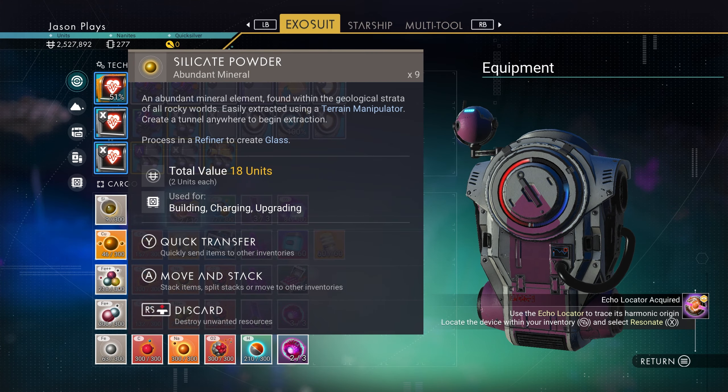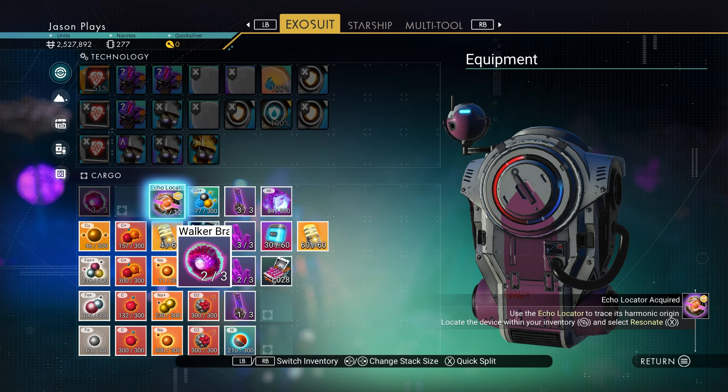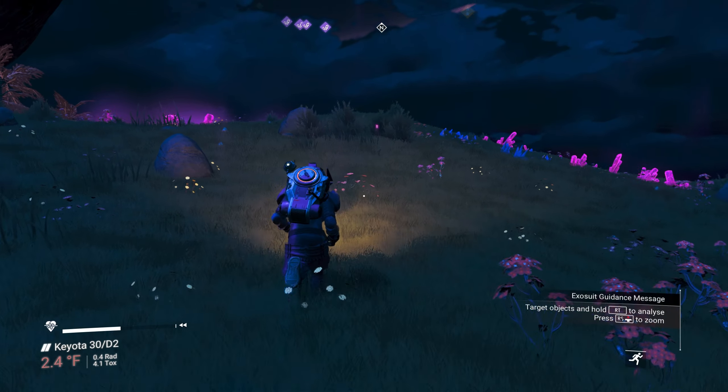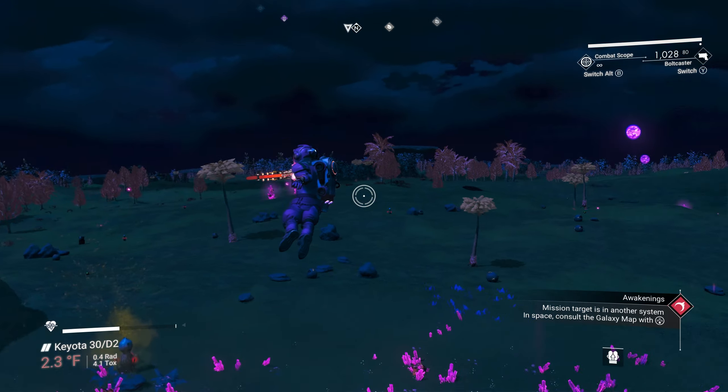Always check scrap pieces on the ground — you never know, there could be inverted mirrors or walker brains. Walker brains are pretty awesome but we don't have any room. We don't need the walker brains for a combat scanner anytime soon anyway.